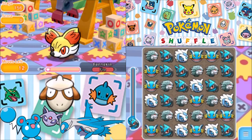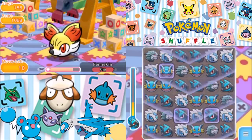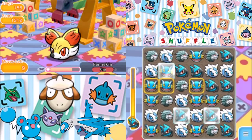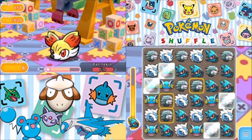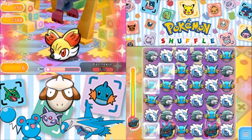I want to get the Mega Evolution off on Lucario, but at the same time I don't want to waste too many turns just going for Lucario. So we're going to get the Mega Evolution off on Lucario, which is going to make things probably a little bit easier, hopefully.